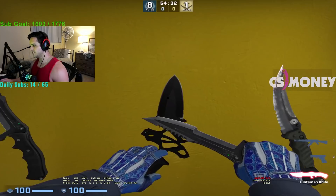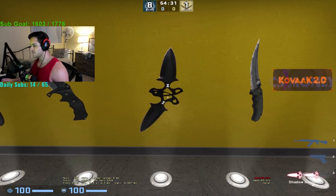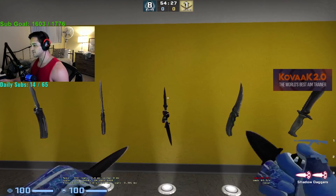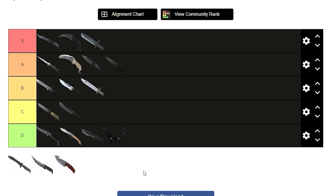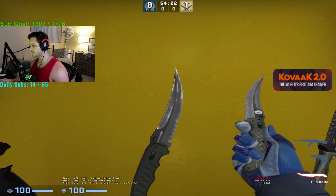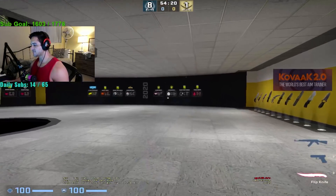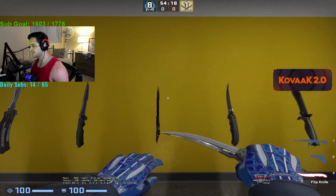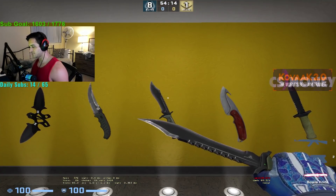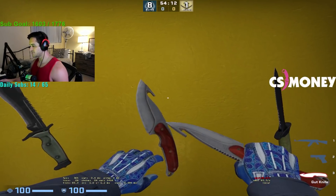Absolutely horrendous, D. If you're into this style I'm not — this is definitely a D. A tier flip knife — a lot of legends use it, aka KennyS, Guardian, throwing it back. Absolutely horrendous, D. Absolutely horrendous, D.